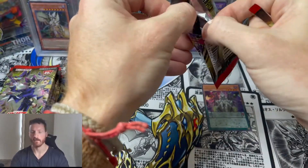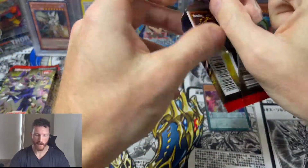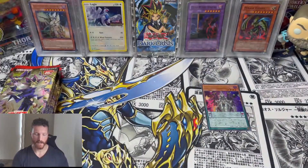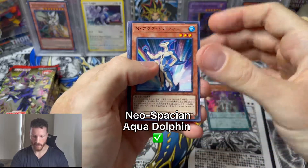If you guys want to make fun of me for not knowing the names, I think that's just the struggle with opening up a lot of the OCG sets — if you don't actively play the game you kind of miss out on some of the card names. We've got the Neospace Aqua Dolphin, I think that's what that one is.